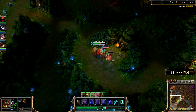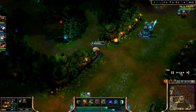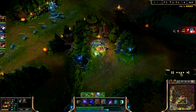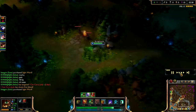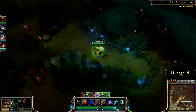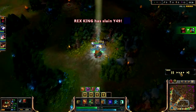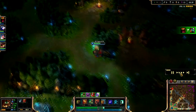So just deal with it. Pretty good jungle clear time on Udyr - it's not the best, but you take almost no damage, and you can probably do most of the jungle without using potions because of Turtle Stance.